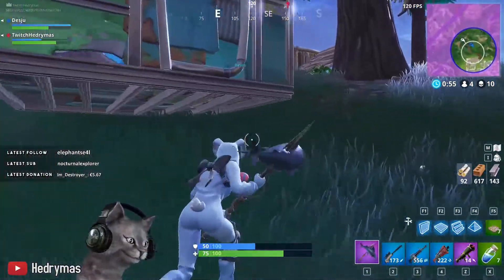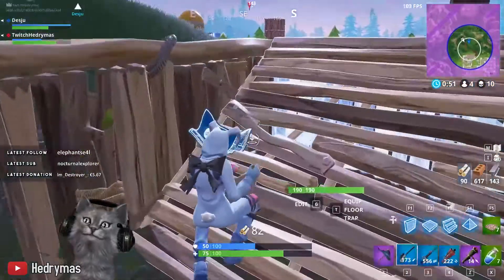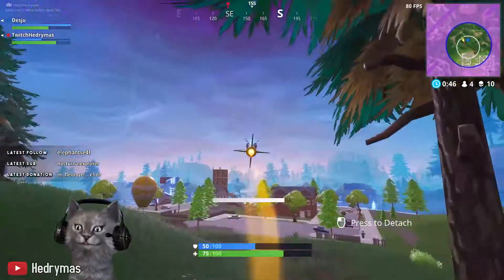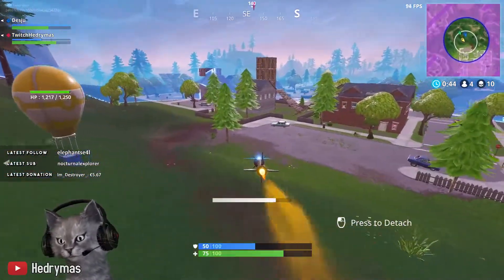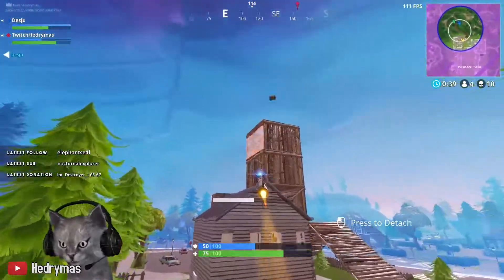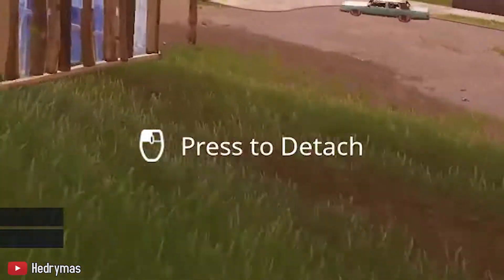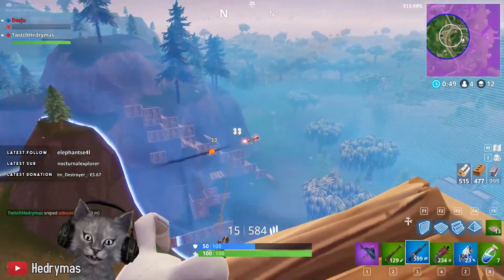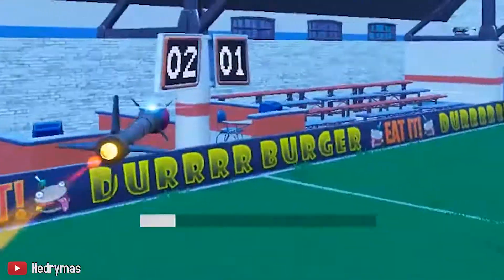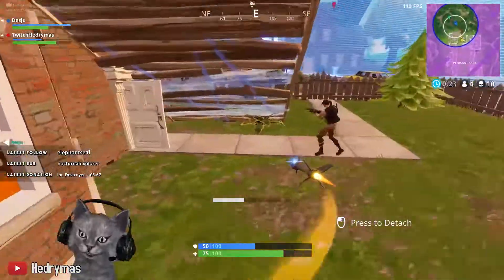The guided missile is basically a normal rocket launcher, but with the big difference that you can control the rocket. When you shoot the rocket, after a small delay it will start flying and your camera is attached to the rocket. You can't control your character anymore, nor can you see what's going on around your character. You can go back to controlling your character by either exploding the rocket or letting it fly without your control. Also, the rocket can be destroyed by dealing 100 damage to it, so they're not invincible. You can explode the rocket by waiting until the timer runs out — shown by the bar in the middle of the screen — or by colliding with something to make it blow up.